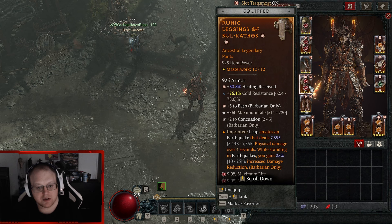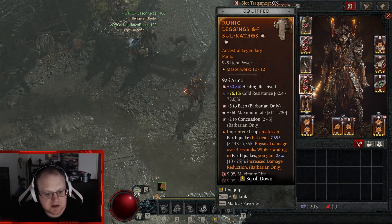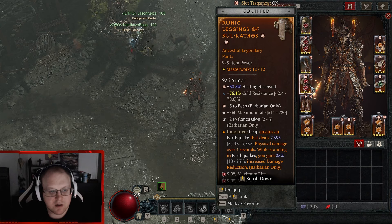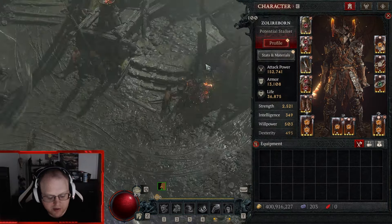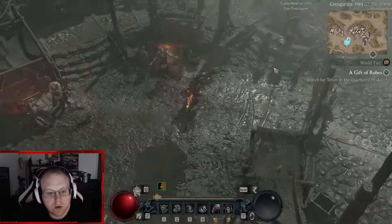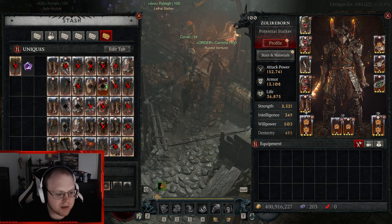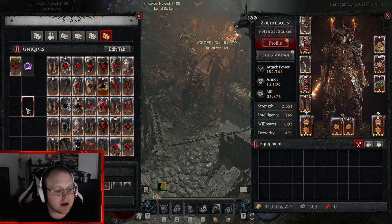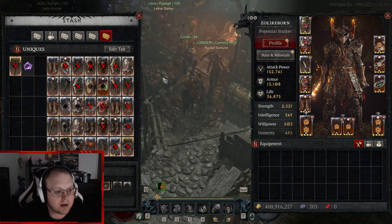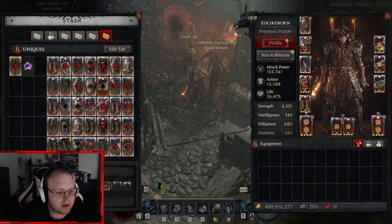I bought these boots because they had plus four to Bash, then I masterworked one more plus one to Bash. You can masterwork this up to plus eight Bash, but I'm not running the pit a hundred times to try to roll that. The cold res on here caps my cold res, and two Concussion is insanely good because it helps you stagger bosses. I wish it was three Concussion but I'm not going to re-masterwork this.